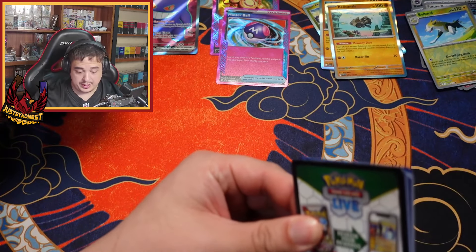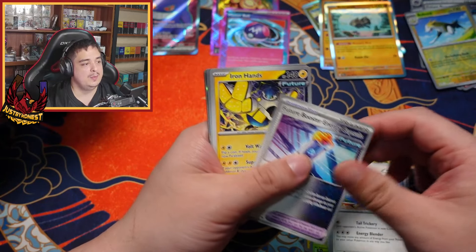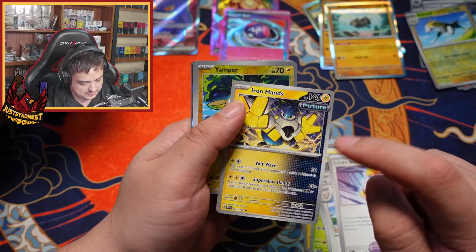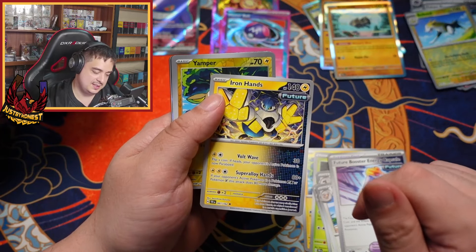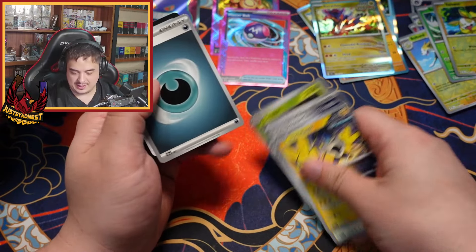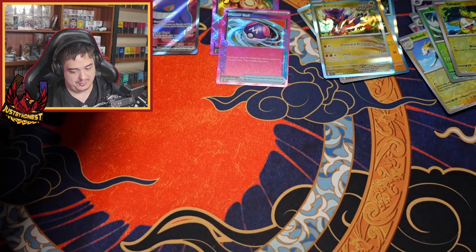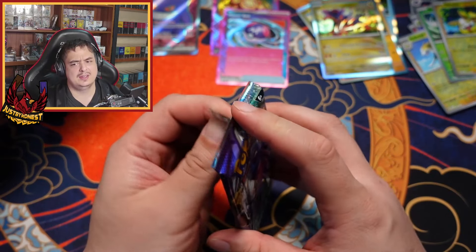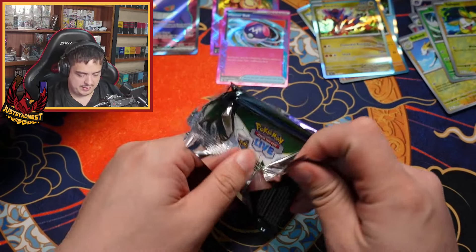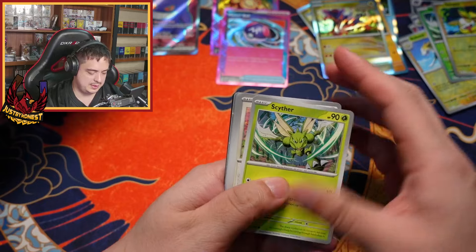That was really quick how fast we got those ace cards. That's not the Iron Hands people want — the Iron Hands from the other set that everybody wants is the one where if it knocks out a Pokémon, you get an extra energy or an extra prize card, or something like that.